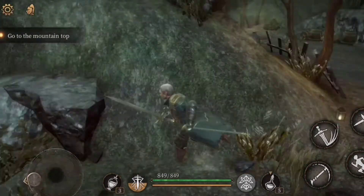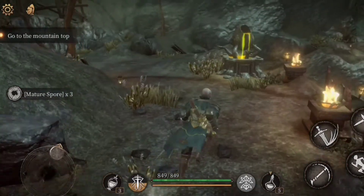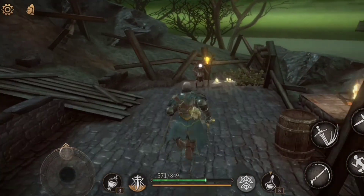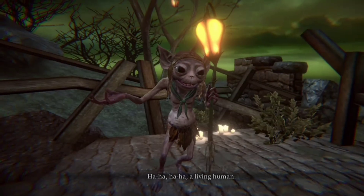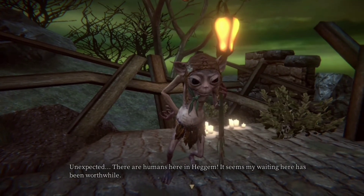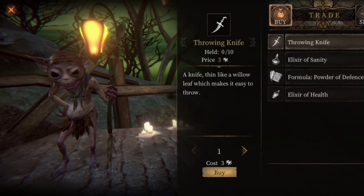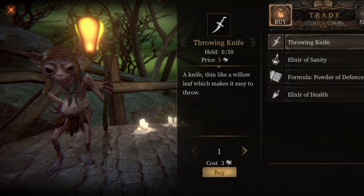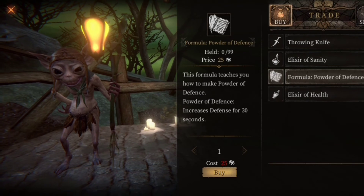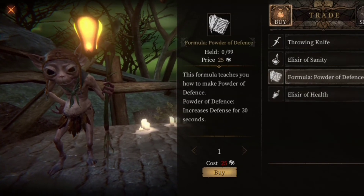Let's move on ahead. There's some kind of spore mushroom thing. I'm totally lost — this place is so big. Finally some cutscene or something. I was just hanging around for like 30 minutes. Got a throwing knife, and an Elixir of Sanity.